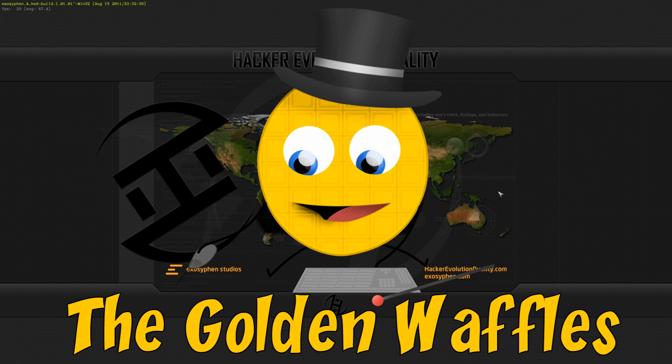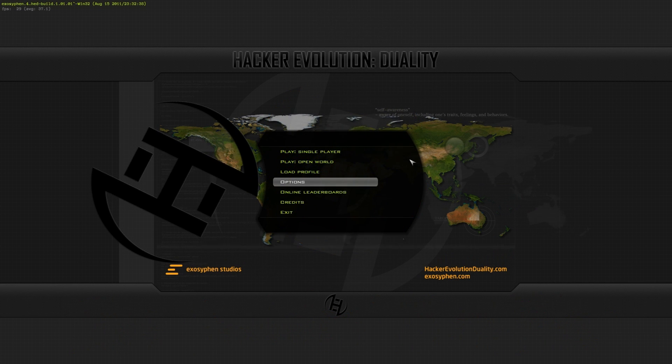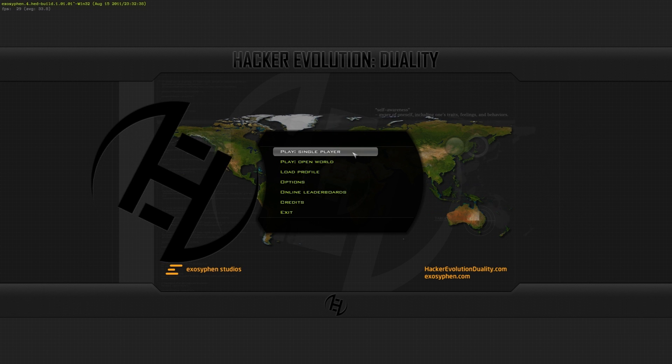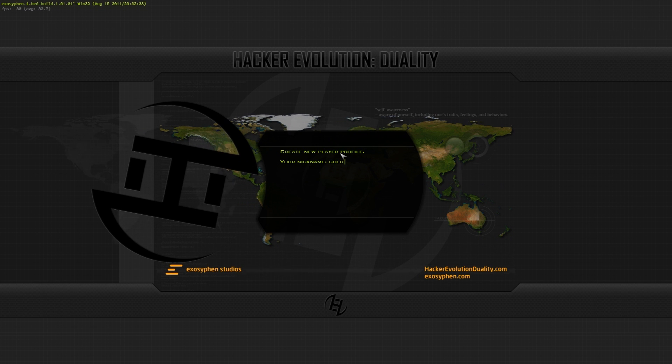Hello everybody and welcome to another Golan Waffles review. Today we are taking a look at Hacker Evolution Duality, which is like a hacking simulator game on Steam now for 15 quid, and it is by Exosiphon Studios.